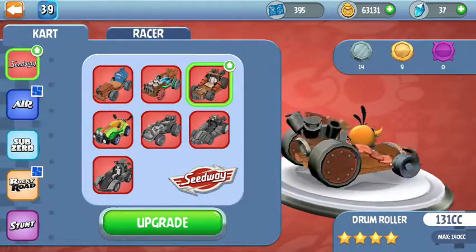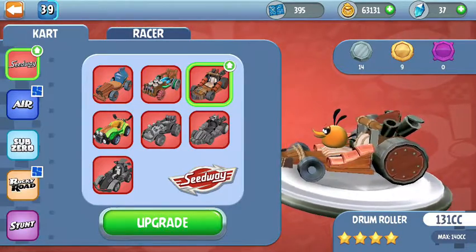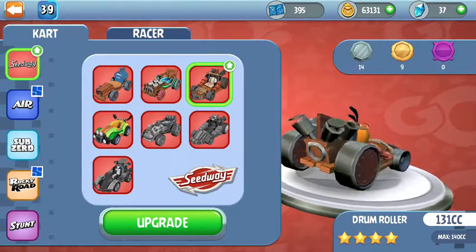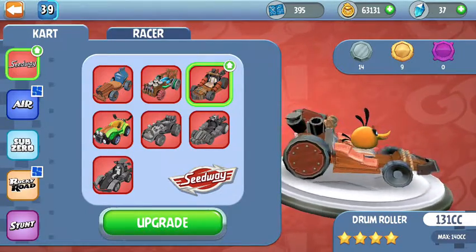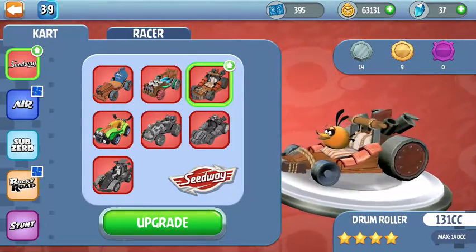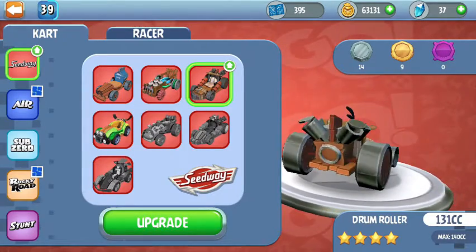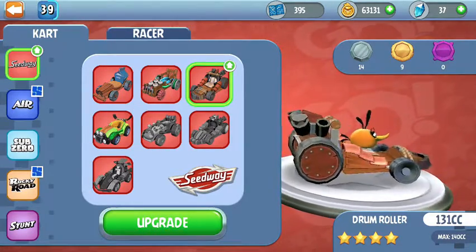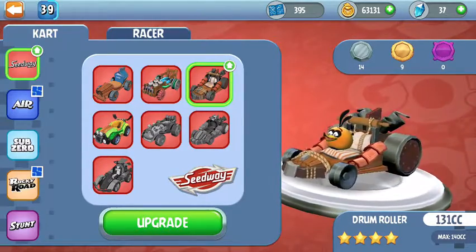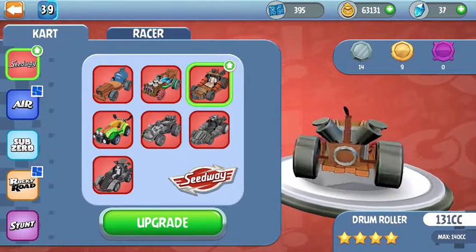We obviously have Semi Skimmer, Music Maker, and Drum Roller, which I really love — I'm just sad it's not the best cart now. I don't like how they organized everything with how much CC each cart has. I think that depending on the level, all the carts should have the same CC, with maybe a one or two CC difference, but they're all mostly around the same CC capacity.